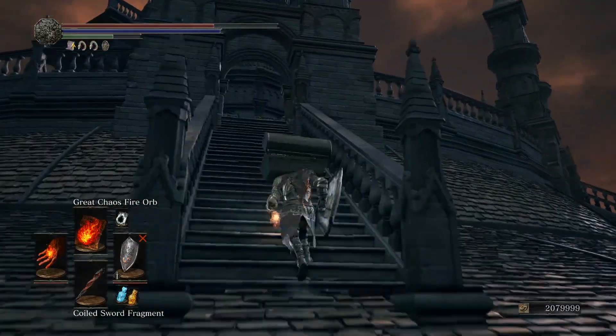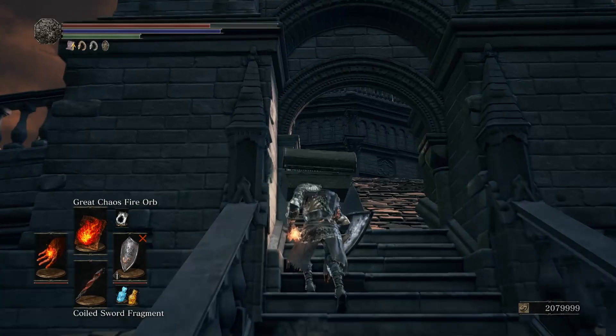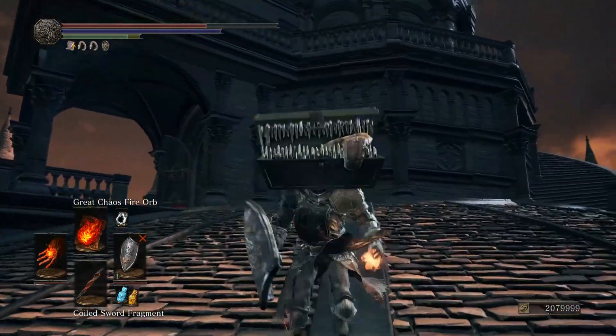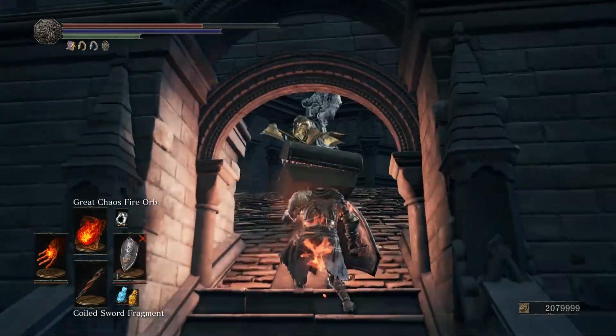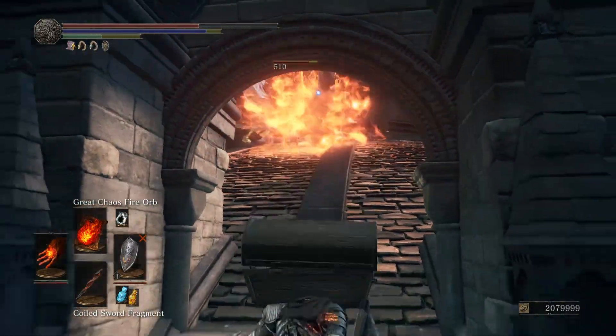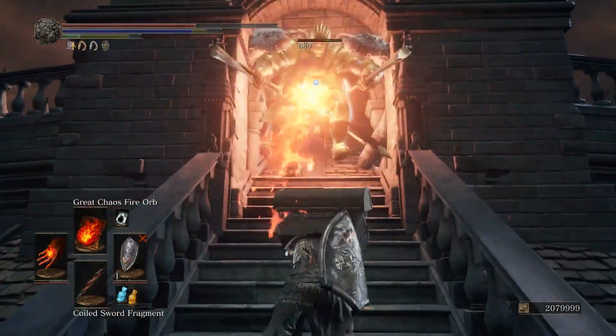When you go to the very top, take the same path that I did and enter this area. When you enter this area, 3 winged beasts will spawn from the very top, and each of those winged beasts give a ton of souls for killing them.